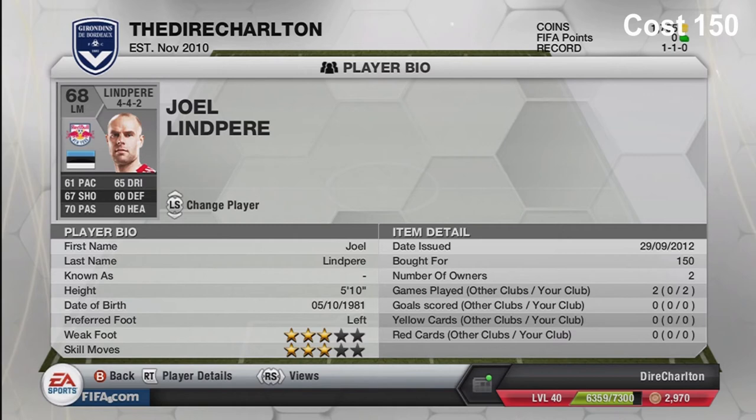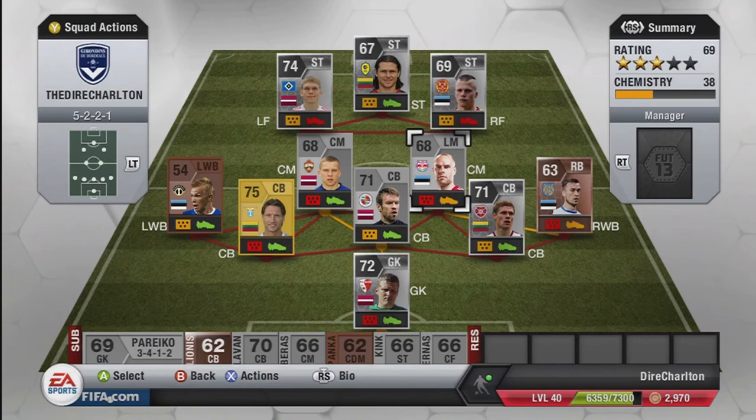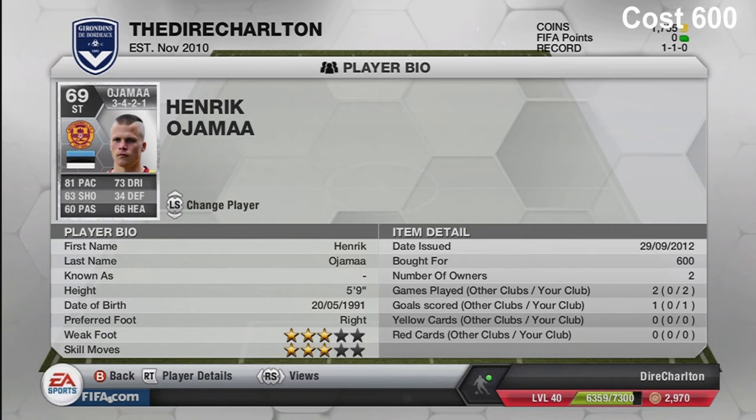Next I've got Jobe Lebert who plays in the MLS for New York Red Bulls. He's left-footed with three-star weak foot and three-star skill moves - 150 coins. He's not great in terms of stamina; he gets a bit tired after around 60-70 minutes when it's important. But passing and dribbling are his best attributes and he links up well.